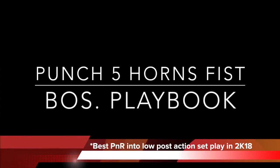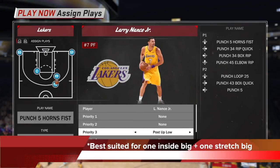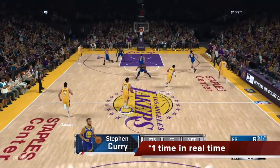The play is called Punch Five Horns Fists. It's from the Boston playbook and it is the best pick-and-roll into low post action set play in 2K18. It is best suited for one inside big and one stretch big. I'll be demonstrating it with the Lakers — calling the play for Larry Nance Jr. Brook Lopez is a super stretch big who can even shoot the free ball, so we use Brook for the stretch role and Nance for the inside role.